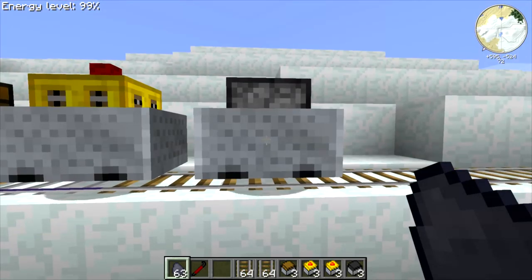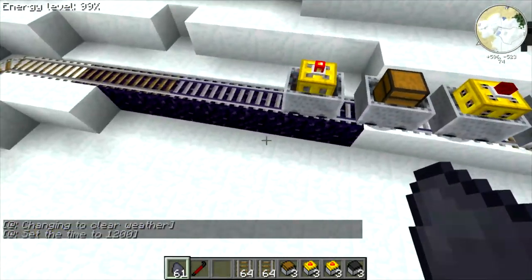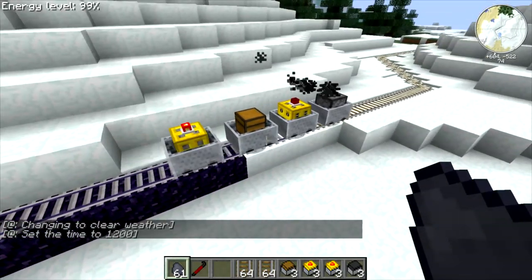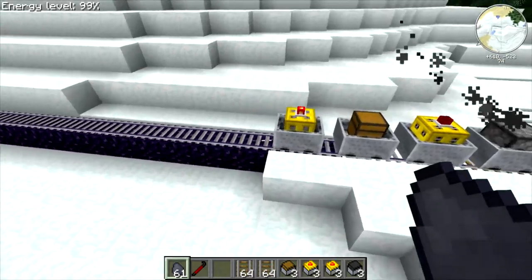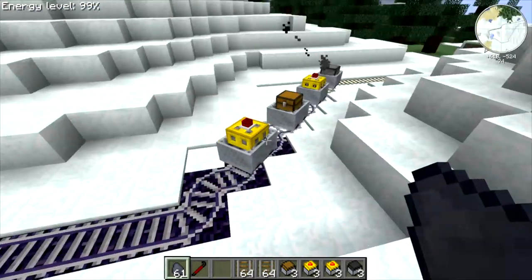Now we're ready to send this train on its way. We'll just load up some fuel and you can see it go to work. This train is just going to keep running around this track, replacing blocks underneath and replacing the track with reinforced rail.